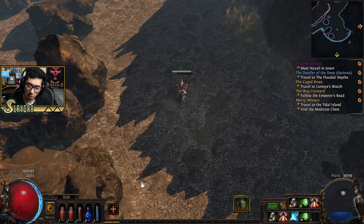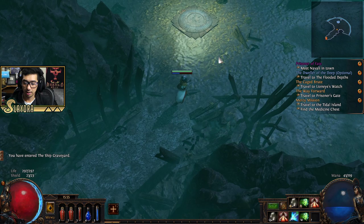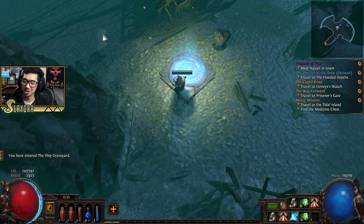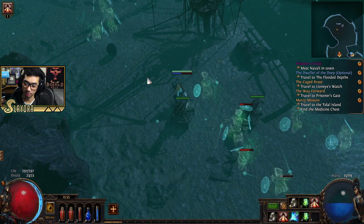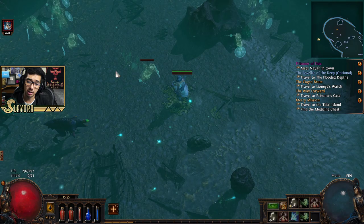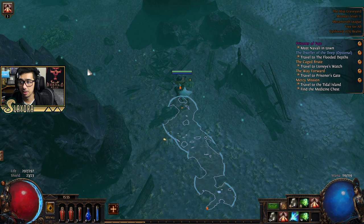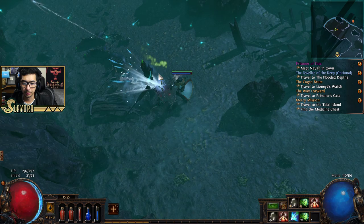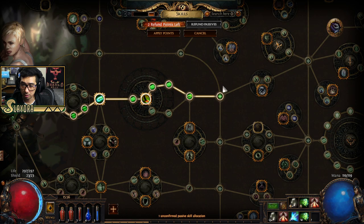I think most people prefer a faster-paced style. I like clearing screens of enemies at once, but this game does offer really cool, unique boss fights that can be quite challenging — sometimes they'll one-shot you. We should go back and do the Dweller of the Deep quest, which I believe gives a skill point. Also, unlike Diablo, monsters here don't scale with your level — they always stay the same level.